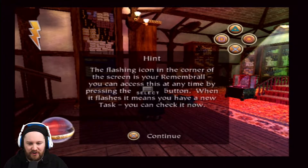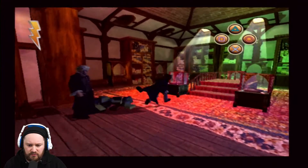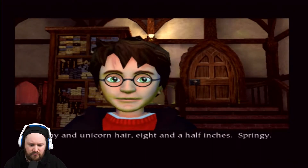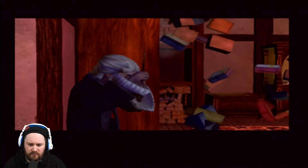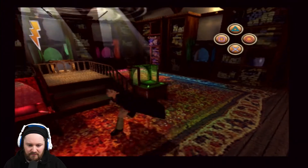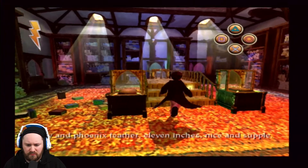The flashing icon in the corner of the screen is your Remembrall. You can access this at any time by pressing the select button. When it flashes, it means you have a new task. Right, so what task have we got? Let your wand choose you. Whoa, he's snappy. Ebony and unicorn hair, eight and a half inches, springy. Stand over there on that platform to try your wand. Let's try it out. No. Not that one. Not that one. My goodness. Definitely not. Holly and Phoenix feather, eleven inches, nice and supple. Let's try this one out.